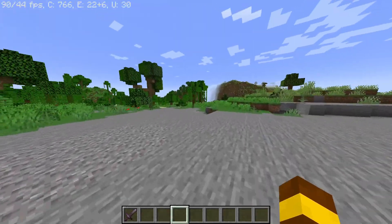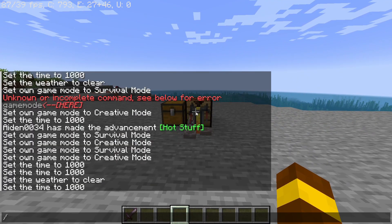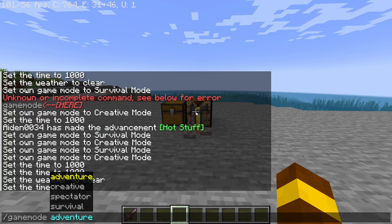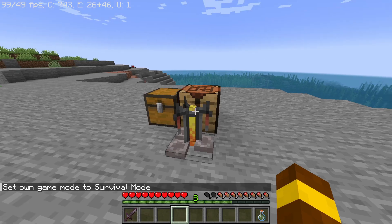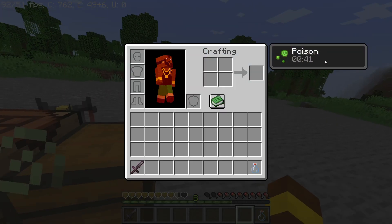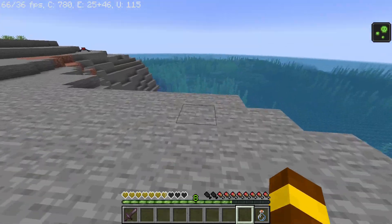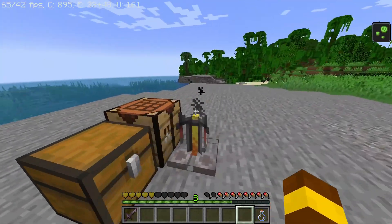With the potion of poison, you'll feel like you're dying in survival mode because your health will go down. As you can see, I am poisoned for 40 seconds. When you are poisoned your health will go down but it will never kill you — your health will go to half a heart.